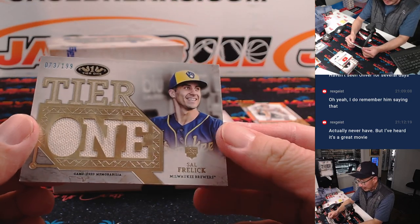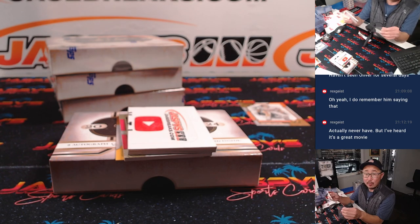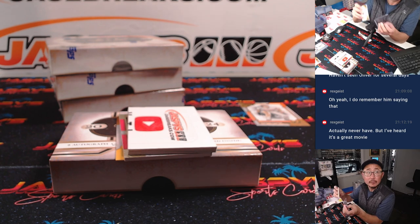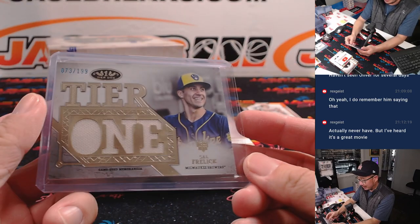We've got Sal Freelich, tier one relic, 73 out of 199, Brew Crew. Alan Murdoch picked up the Brewers straight up. Top certified relics die-cut card.